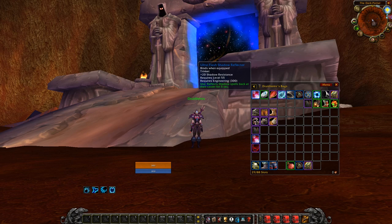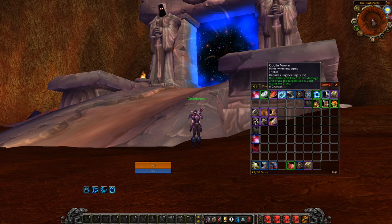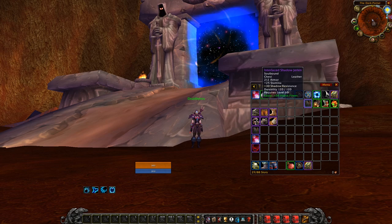Good items for you to use against shadow priests are: Shadow Reflector, Tidal Charm, Shard of the Scale, Darkmoon Card: Blue Dragon, Barov Peasant Caller, Arena Grandmaster, Gnomish Mind Control Cap, Glimmering Mithril Insignia, Goblin Mortar, Ancient Cornerstone Grimoire, Rocket Helm, Rocket Boots, and a shadow resist set.